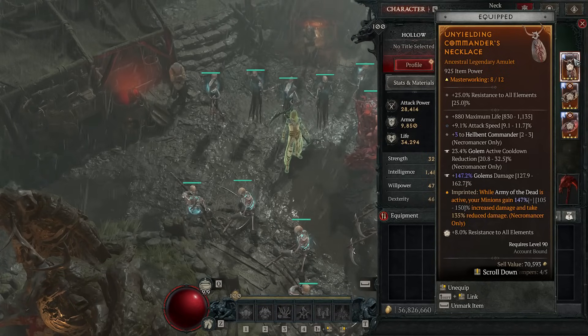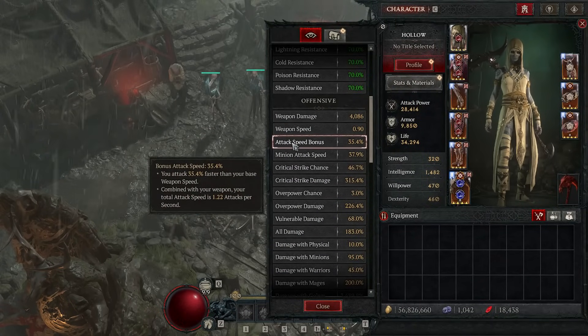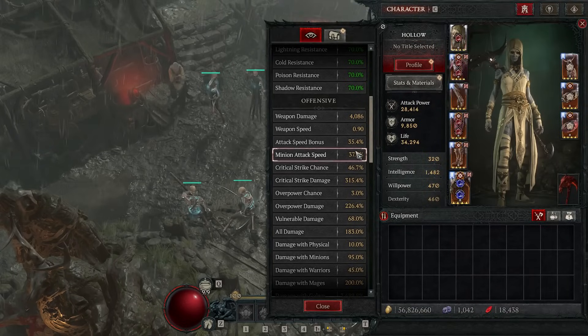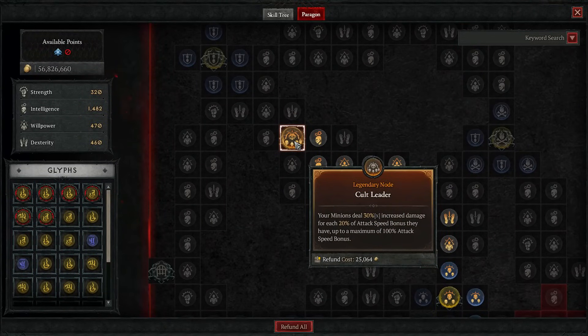I have so much Attack Speed at this point, you could consider dropping it. As long as you have 100% total — your Attack Speed Bonus plus Minion Attack Speed Bonus plus 45% from Frenzy Dead — you're good. Cult Leader gives you extra damage per 20% of Attack Speed Bonus the minions have, and it caps at 100%. So once you've hit 100%, more doesn't give any more to Cult Leader. That's why you're aiming for 100% and not worrying beyond that.